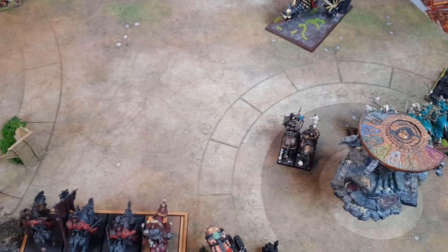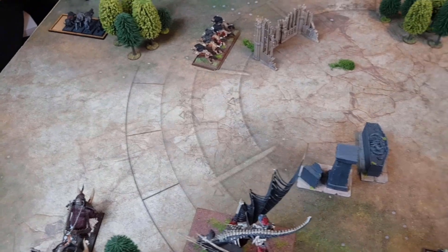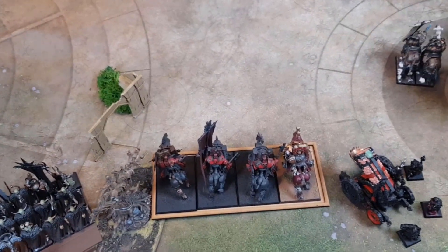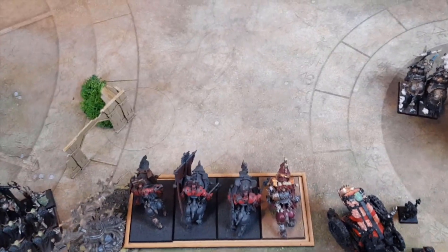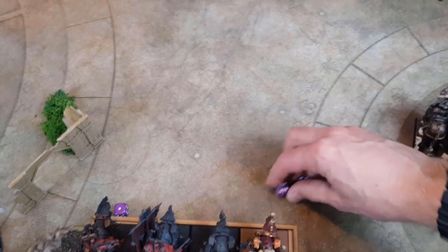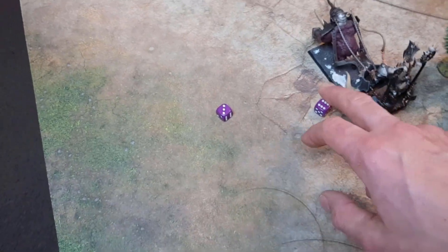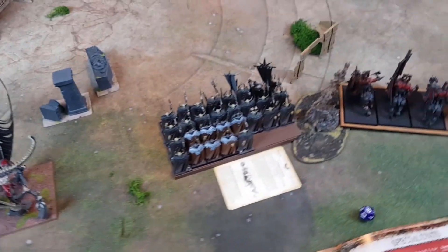Warriors of Chaos movement phase — starting with charges. We've got quite a few: Chaos Warhounds, Chaos Knights, and Juggernauts all going into the Terrorgeist — need to get rid of it or it'll get a nasty flank charge. Over on this side, the Gorebeast goes into the Dire Wolves. Starting with the Juggernauts who need an eight — they've made it. Knights also make it in. Over on the other flank, needing eight: six plus nine — made it too. We'll get these moved and come back in magic phase.